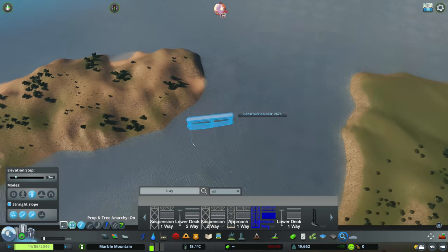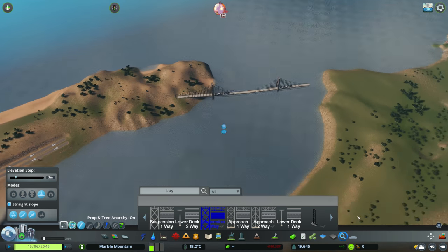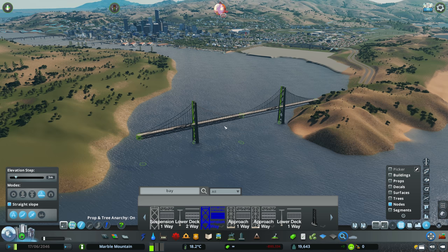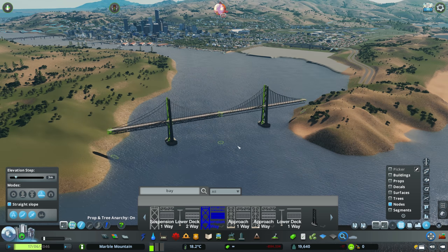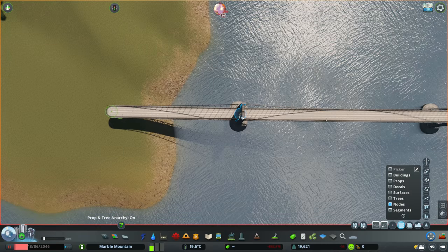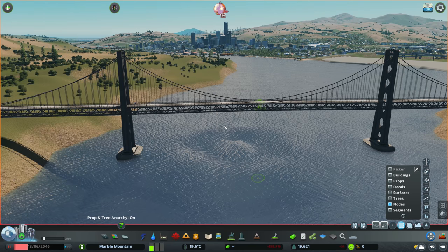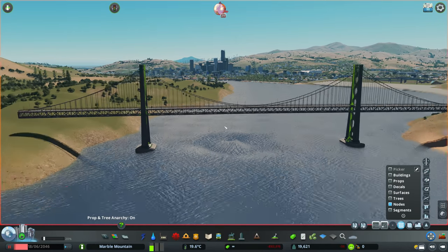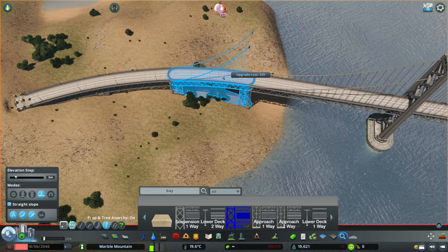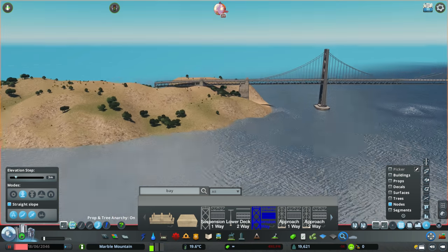We're going to be working on the bridge leading into Montana, which is now in a different location to where I originally had it. I built this headland two episodes ago and thought it would be a pretty cool location for the bridge — a little more iconic and further out of the city. Around this area I'm mostly going to have beach suburbs and parkland. I'll be detailing the headland too, and I intend to finish everything off in the next episode where I also work on some railway.